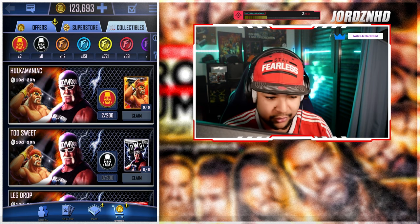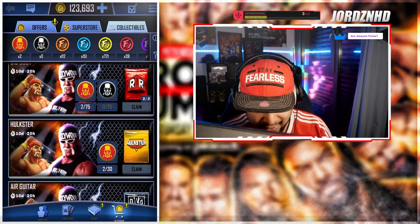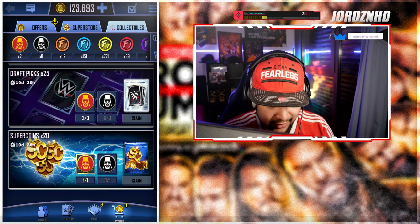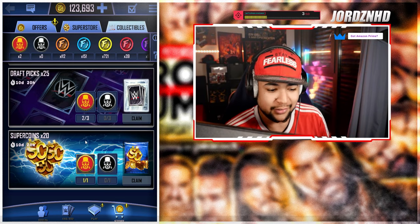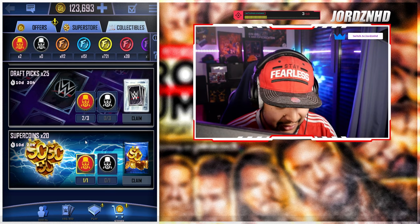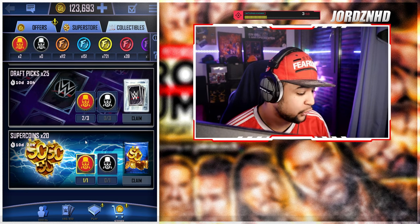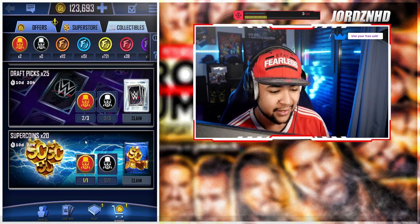And once you guys have got your pros, or however many Hogans you want, just make sure to do this before the event ends — obviously the collectible store closes. Just convert them down here into super coins, and then you guys can accumulate thousands and thousands upon thousands of super coins just by doing this. It's an ultra short video actually today, I just thought I'd share that with you guys and see what you guys think.